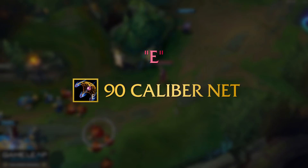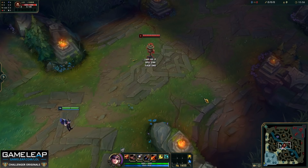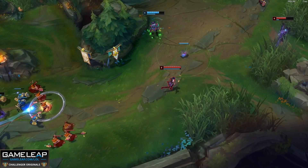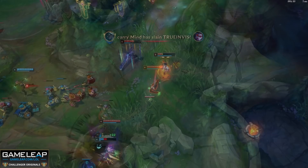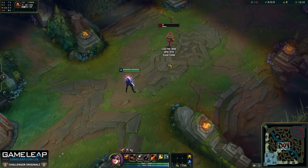Your E is the 90 Caliber Net and even though you are maxing this last, it is still a very important ability. When you press E, you fire a net in the target direction which propels you in the opposite direction. What matters here is that it slows the target and procs your headshot. The range is exactly the same as your trap range, so if you place a W on a target you can E that target as well for multiple headshots. The real key to using your E is knowing when not to use it — in lane, you are only using it to headshot combo an enemy champion or to escape and engage. You can use it to get back to lane faster from base, but avoid using it more than twice or you'll run out of mana.